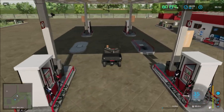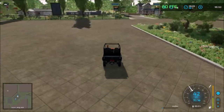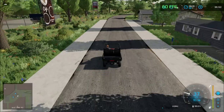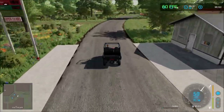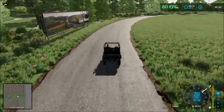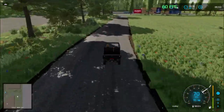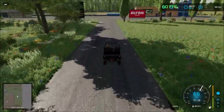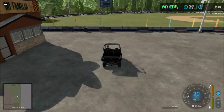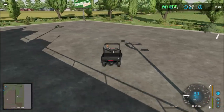We have the gas station down the road here. Let's drive down and see what else is down the road. There's a large grass field and a placeable area, though it turns out to be just decorative. We also have a basketball court down here — nothing too notable in this area.